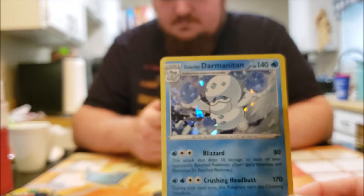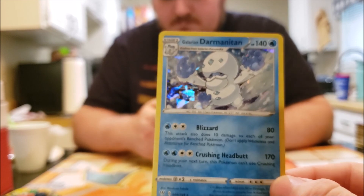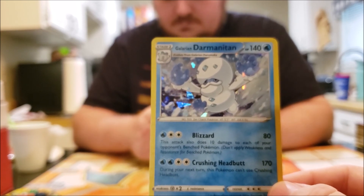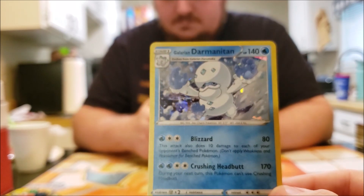Now we have the Galarian Darmanitan. It has the attack Blizzard, which also does 10 damage to each of your opponent's bench Pokemon. It also has Crushing Headbutt, but during your next turn this Pokemon can't use Crushing Headbutt — similar to Galarian Sirfetch'd where after you use the second attack, you pretty much just can't use it again.